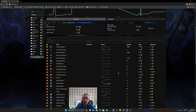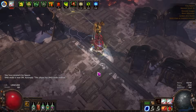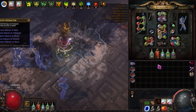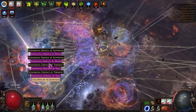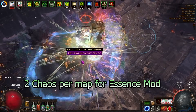Rather than a map showcase, there'll be footage in the background showing the strategy while I explain how to maximize returns — doing things incorrectly could cost you 30% of your income. First, chisel all your maps in bulk and re-roll any you cannot run. Set all favorites bar one to City Square and the last to Crimson Temple. Crimson Temple maps can be sold or used as backup if you run out, though you should easily sustain City Squares. Load your map device with 40 rusted scarabs and put 2 chaos in for the Essence mod.